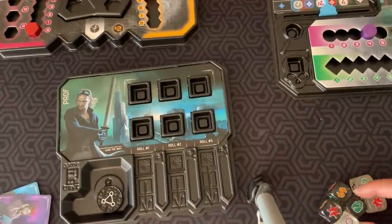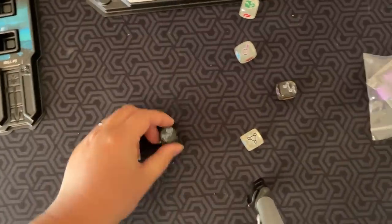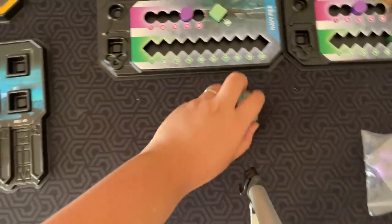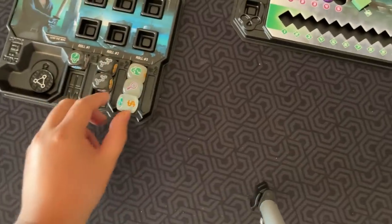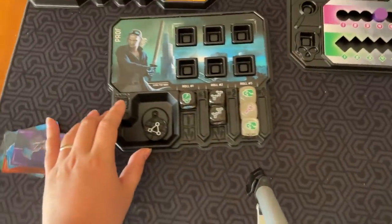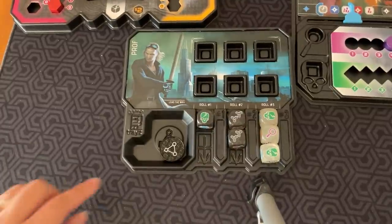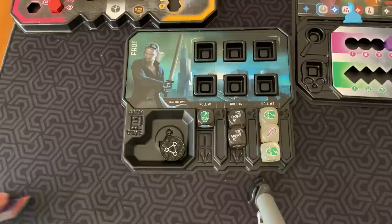So let's say I keep this one, then I can roll the others again. In this case I'll keep these two — you can keep as many as you want per roll. On the final roll I get these, so these are the dice I have to work with for this round. Then, once everyone's done with that, you simultaneously use the dice to do different actions.